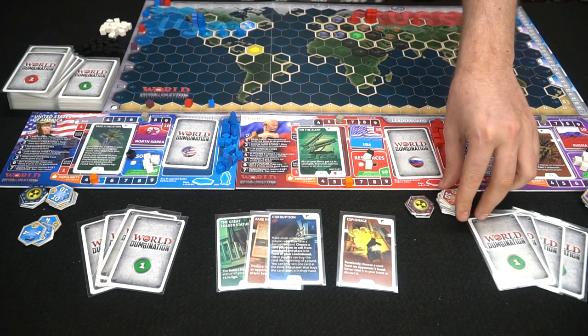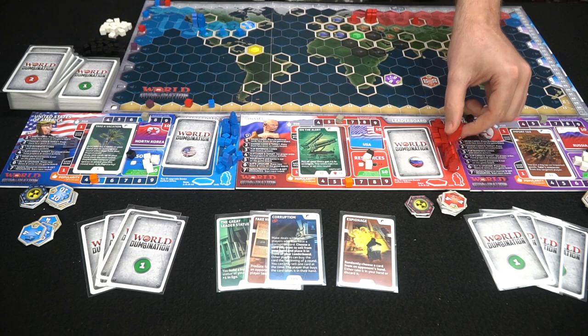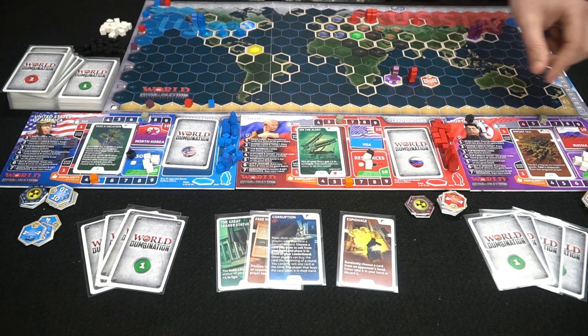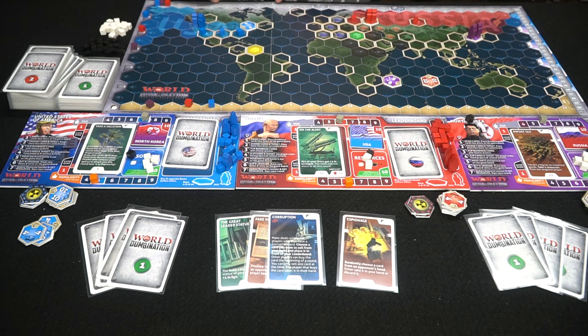Attacks work by comparing total strength values. For example, a unit with nine strength defeats an enemy unit with eight strength. If there are two units each with eight strength, their combined 16 defeats the nine — but the nine is still higher than one of the eights, so one enemy unit is removed. The same applies when fighting bases. Destroying bases earns victory points based on the base number, and defeating units moves your tracker up on the victory point track.